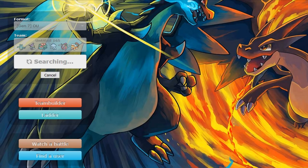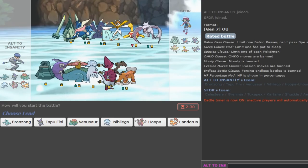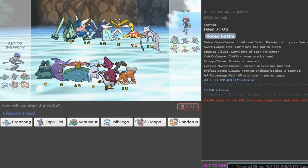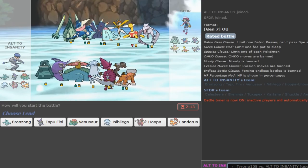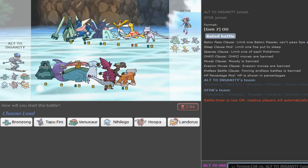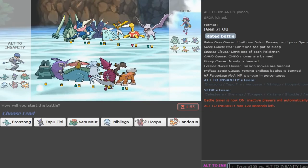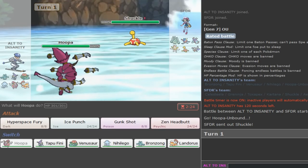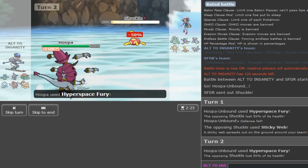Going to make these shorter - that last one was 35 minutes. We get Sticky Webs which I haven't faced yet with this team - this might be scary. I think we should be able to deal with it. There's a potential Mega Aerodactyl. How do I not let him get up too many layers? Leading with Hoopa is fine because Shuckle should get 2HKO'd. Thankfully we get the roll and kill it. Sticky Webs can be defogged away later if I need Nihilego to outspeed his Aerodactyl.